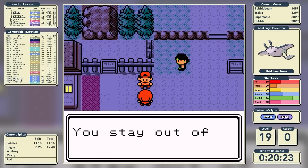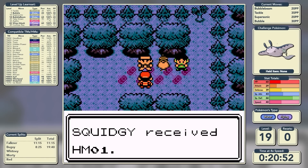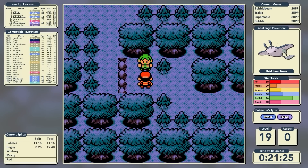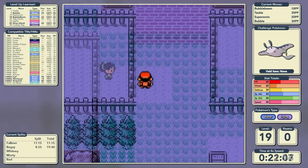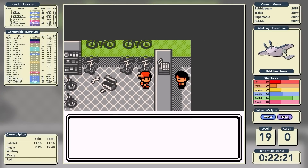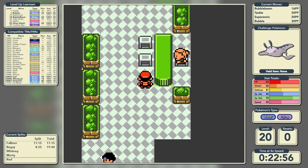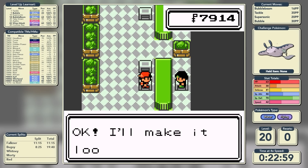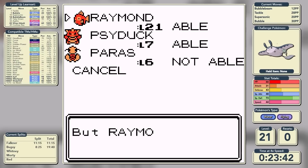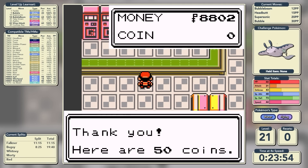Six shots is better than a reset. With the rival taken care of, we enter Ilex Forest and get the HM for Cut from the Cutting Master, teaching it to Paras. We also get the Headbutt TM. Even though we're not a strong physical attacker, Headbutt is a good move due to its flinch chance. We also get the bike and coin case in Goldenrod City, give Mantine a haircut, and teach Headbutt in place of Tackle, which is a major upgrade.